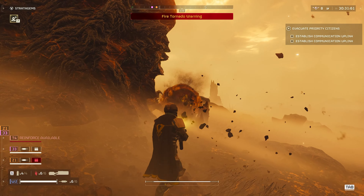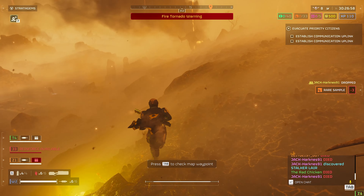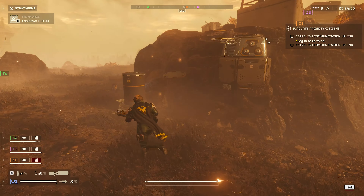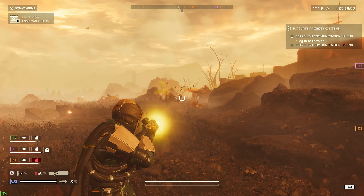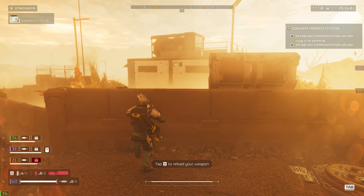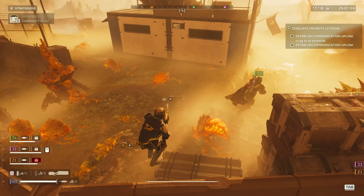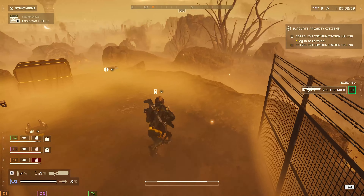As it is essentially an energy-based Liberator, all the tactics you have employed for the Liberator need to be employed for the Sickle. It has very low penetration, meaning that Hiveguards and above are absolutely immune to the Sickle. The Hiveguards tuck up when being shot against, which means that stance can be exploited to hit the weak points. From Scavengers to Brood Commanders, this weapon can definitely cause some havoc, though its lack of damage per second compared to other weapons and its heat management has to be mentioned.